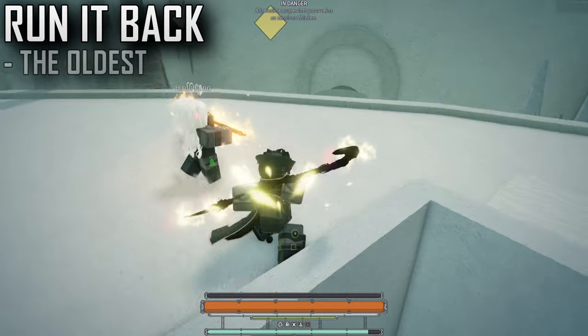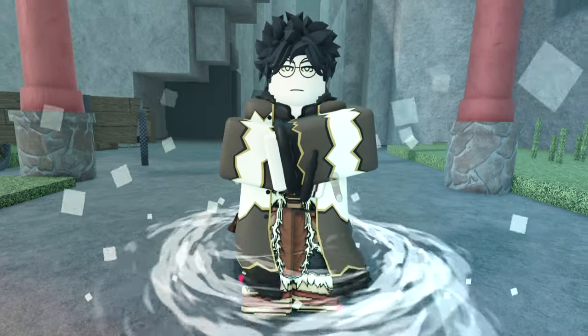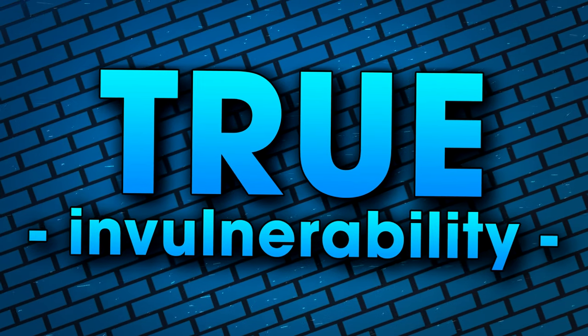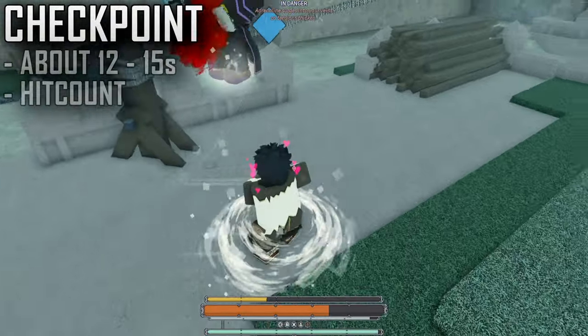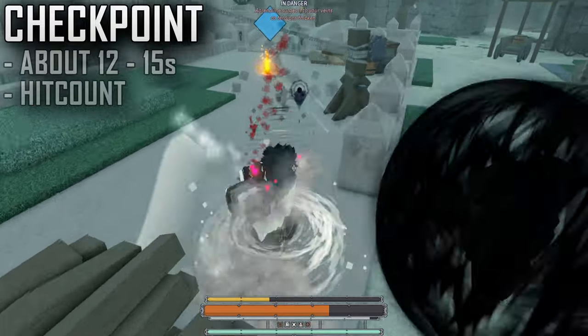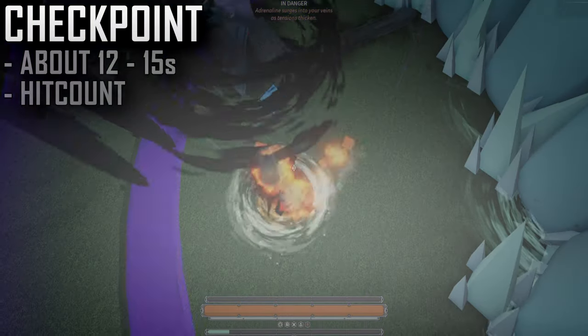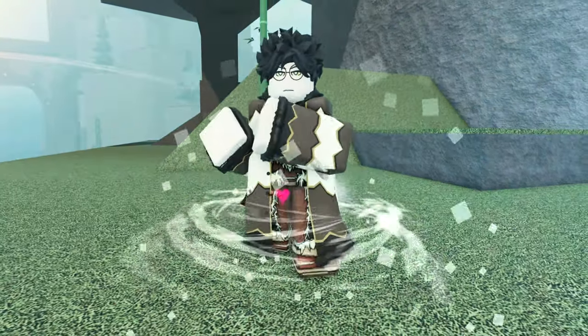The Run It Back Bell, a classic Deepwoken resonance, has been around since the release of the game and it's been used for several different things. By activating Run It Back, you become fully invulnerable to any form of damage with very little drawbacks — placing down a waypoint, you return to your original set position after running out of time, usually around 12-15 seconds, or if you get hit too many times. It's very fun and pretty viable with a low cooldown as well.